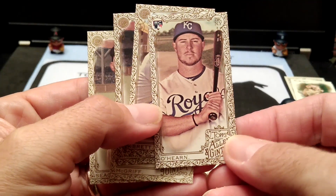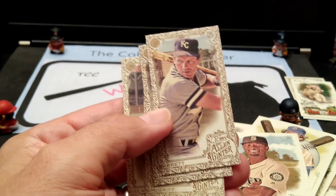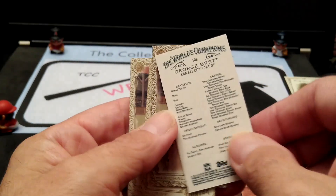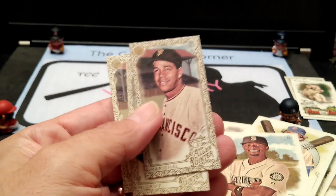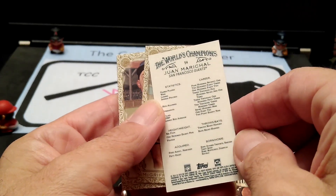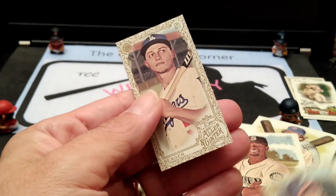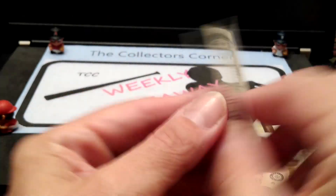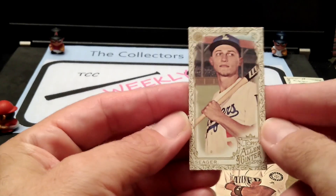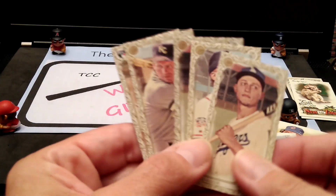Here is the gold parallel pack. We have Ryan O'Hare, George Brett, Fred McGriff, Corey Seager. These gold parallels are only exclusive to those value packs, which is very cool.